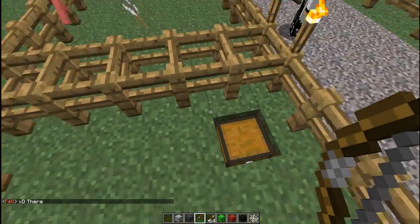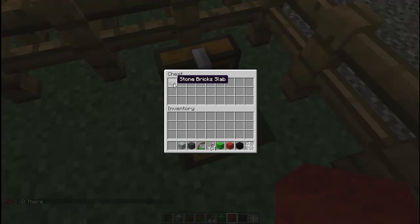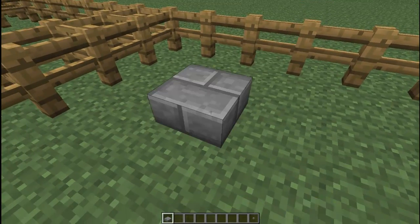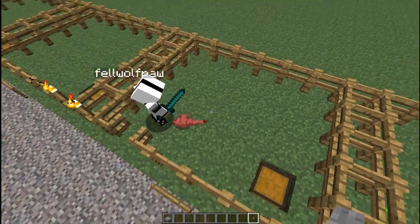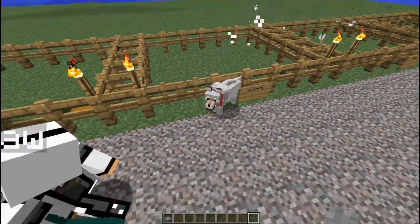Then we have the silverfish, which is made with a stone brick slab and a button. This one is kind of weird — you just set the stone slab down and you attempt to set a button on it, and then it will create a silverfish.